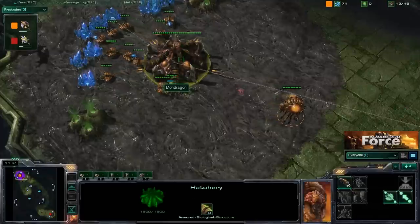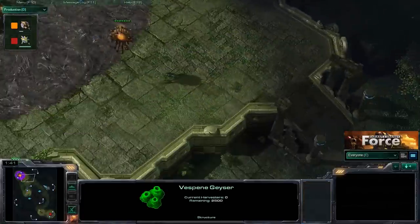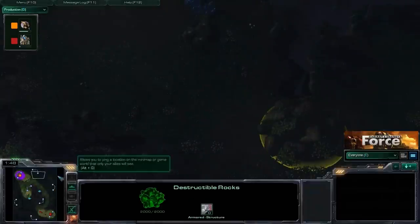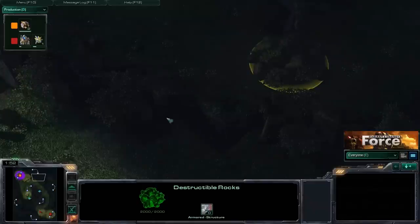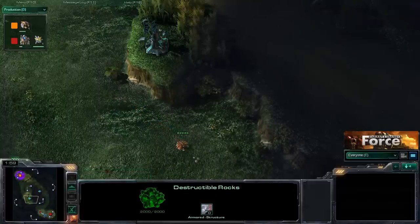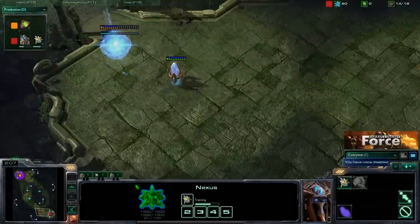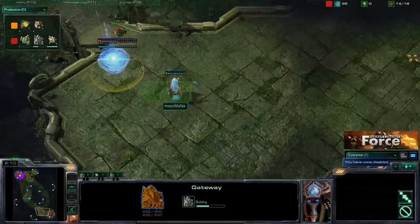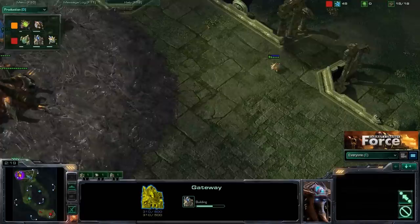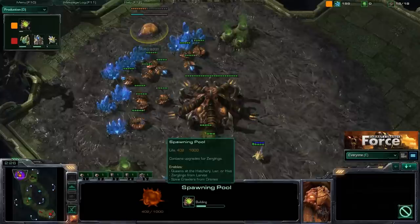Mana is moving forward with his scout, wants to get a very early scout to see precisely what Mondragon is doing — checking for a very quick expansion. On Jungle Basin, expanding is actually pretty easy. The one big concern is watching the back rocks — if you expand early, you don't want a surprise attack in the rear. Mana is putting down that gateway now, to be followed up with the cybernetics core, or possibly a forge. We see the assimilator, so a gateway-forge fast expansion was a possibility up until that.